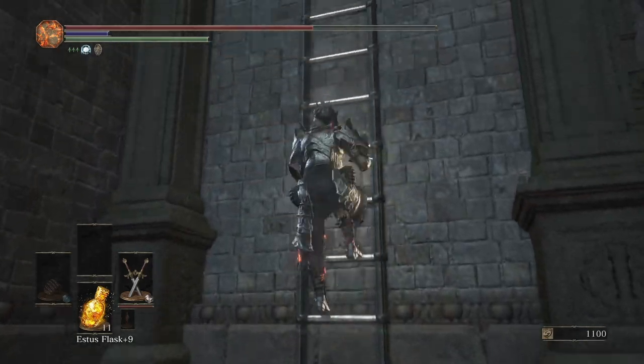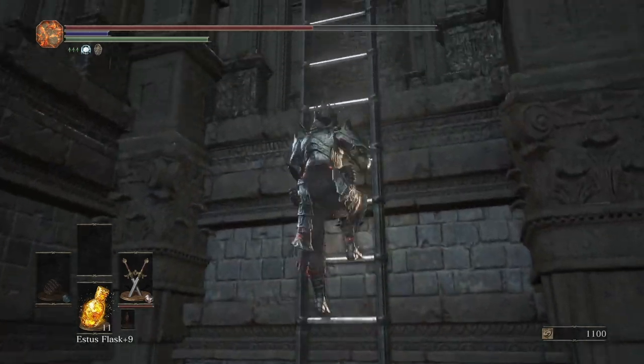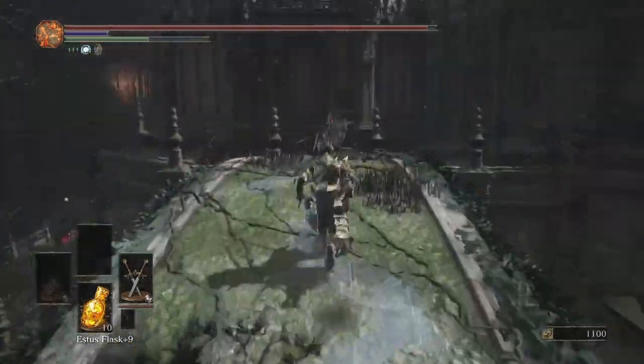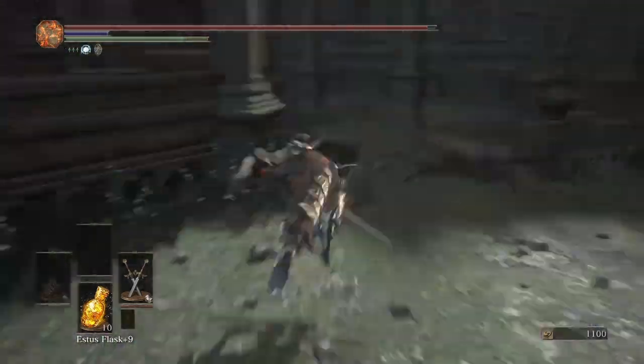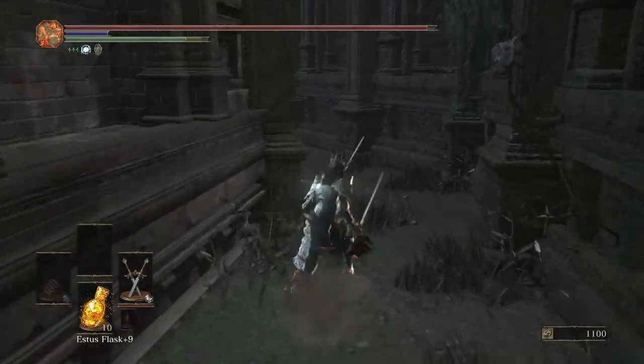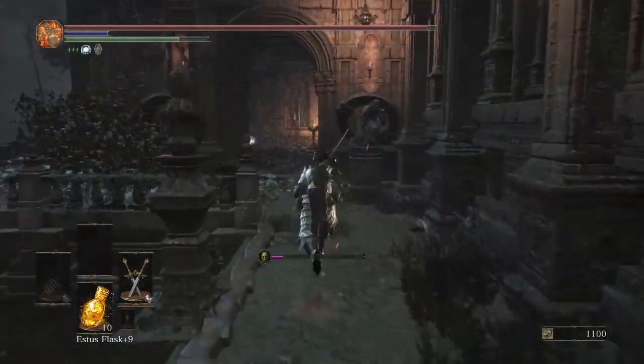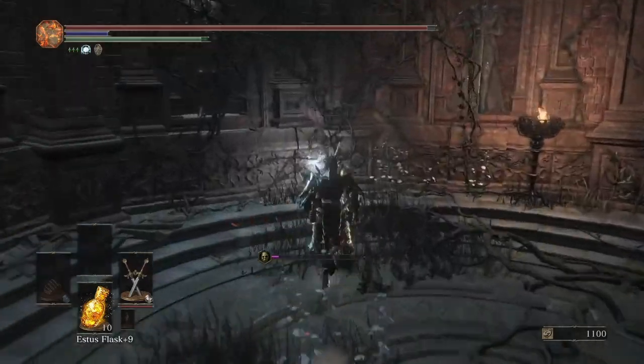To get the Gold Serpent Ring you have to climb the exact same ladder. The only difference is when you get to the top, you're going to go straight up the stairs, then hang a left and make your way over the bridge — just ignore the ring soldiers. Cross that bridge and in this room is the Gold Serpent Ring.